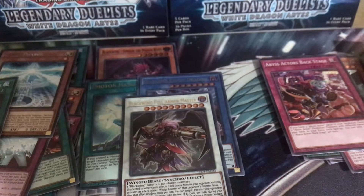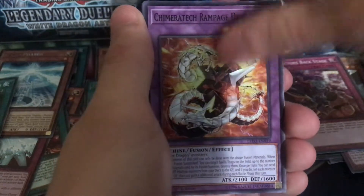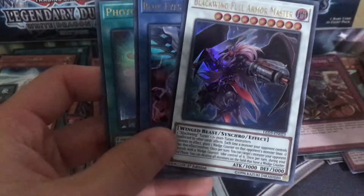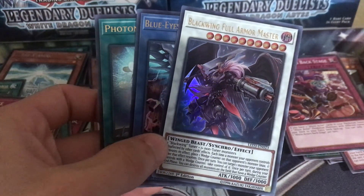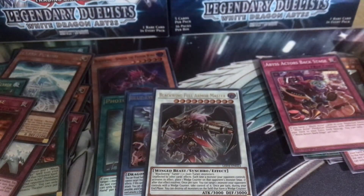Last pack — hoping for a super to make it four ultras. We got Dragon Shrine, White Stone of Legend, Chimeratech Rampage, for the Spear — no holo, and Blackbird Close. We still got three new ultras this session: Photon Hand, Blue-Eyes Chaos Dragon, and Blackwing Full Armor Master. If you guys liked this insane opening, smash that like button, smash that subscribe button — Jake is out!